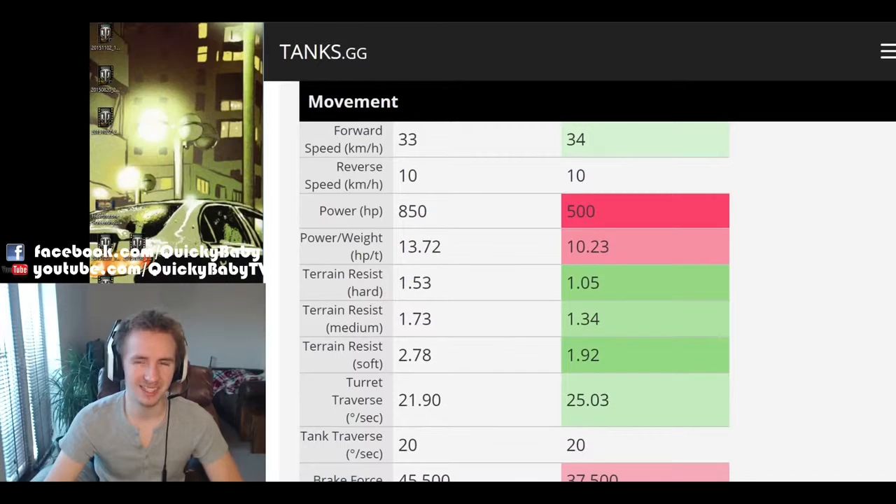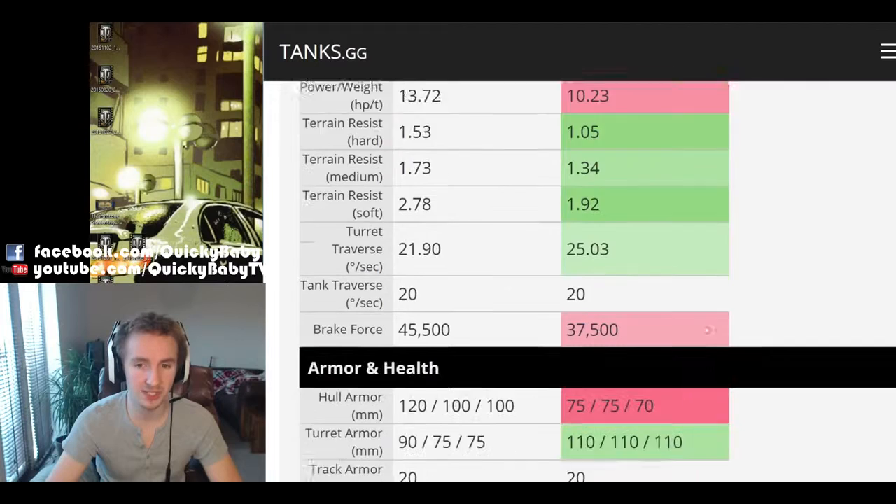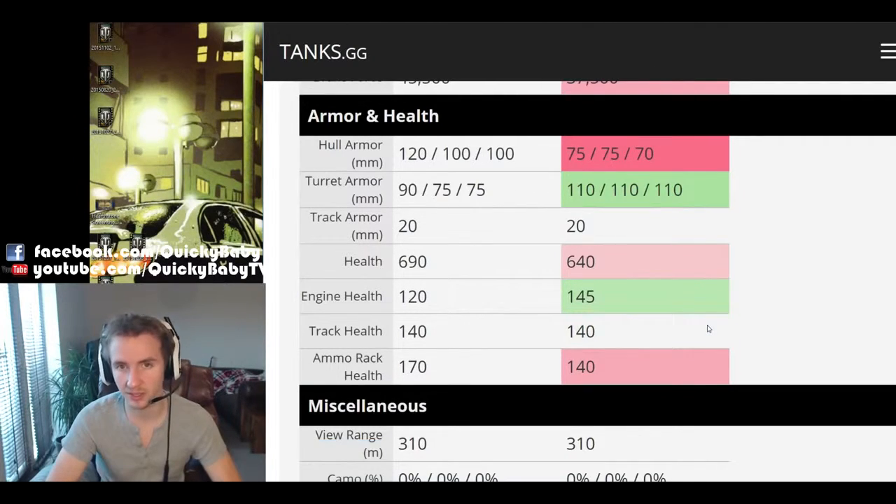If you've played the KV-1 you'll know it's not the most mobile vehicle, and the KV-222 is very similar with a 33 km/h top speed and a paltry 10 km/h in reverse. The KV-222 was recently given a horsepower buff to 850, giving a power-to-weight ratio of nearly 14 versus the KV-1's just over 10. But don't be fooled — ground resistances are 50% worse on hard terrain, worse on medium and soft terrain too, so the KV-222 should be considered as slow as a KV-1.